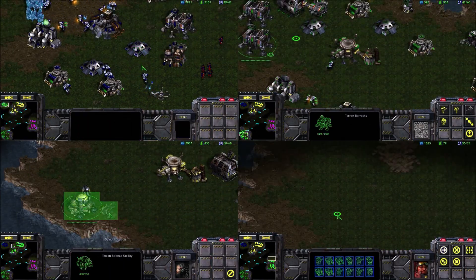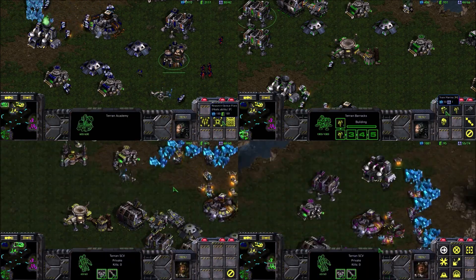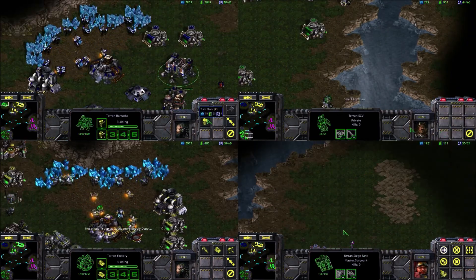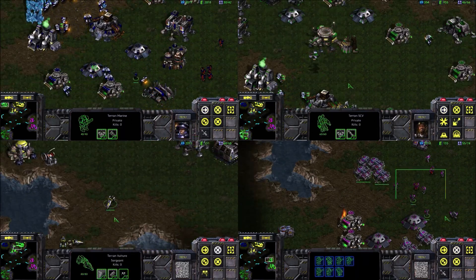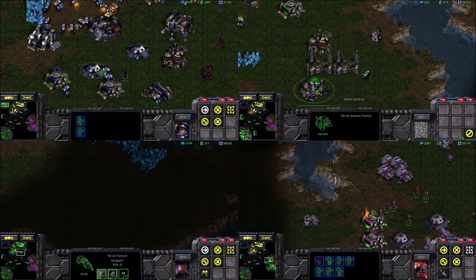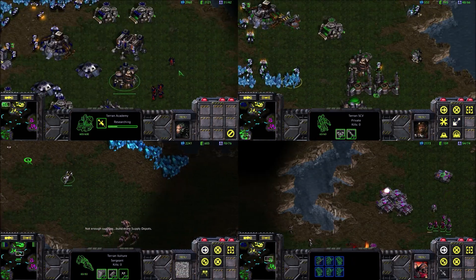At this point Eric's got a pretty sizable tank army — more than he needs to just defend himself — so I think at this point he decides that moving out to take the center of the map is the better option. On Big Game Hunters, whoever has the center of the map has a huge advantage because they can control all the paths. However, it's also a disadvantage because every player attacks whoever owns the middle just to get to attack the other players.